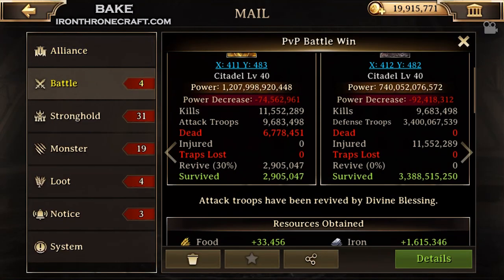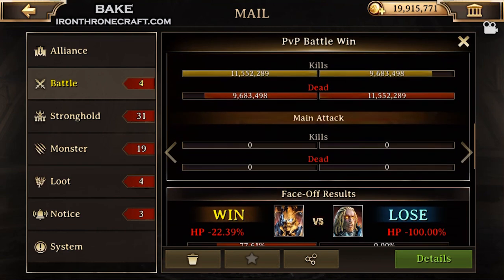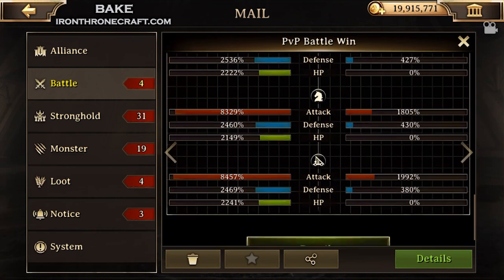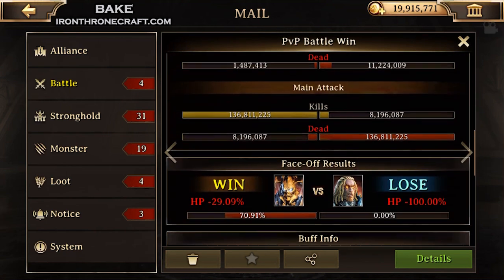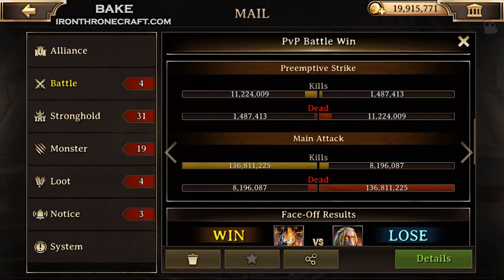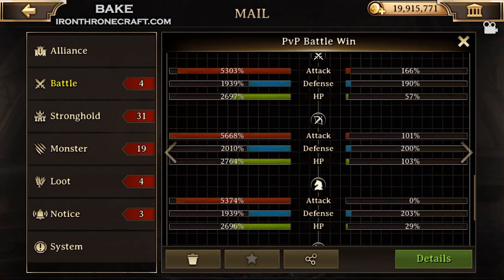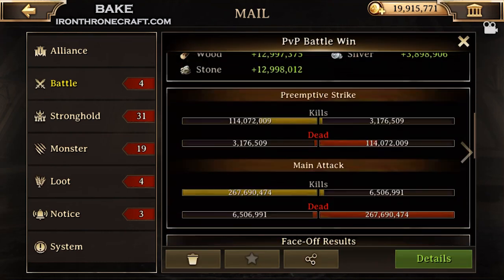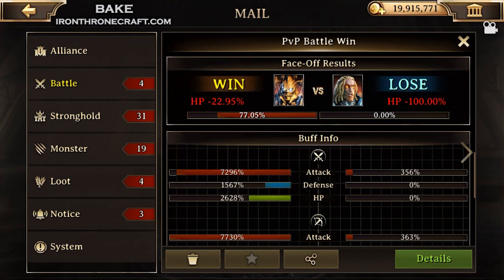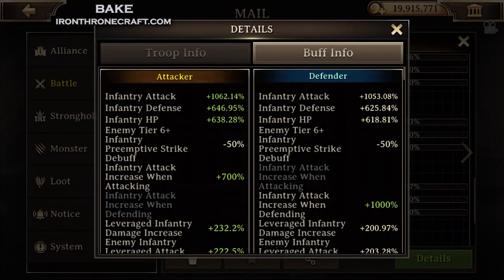Number one: it's dangerous to take multiple rallies unless you're set up like a boss. Anubis was set up really well — he only gave up 11 million kills in the first hit because we got stopped in preemptive. Second hit, we got more because we got through preemptive. Third hit, we got a whole lot more because we got through preemptive and zeroed his stats. Look at all those kills we got in the main phase — that's because we had all of our guys still attacking.